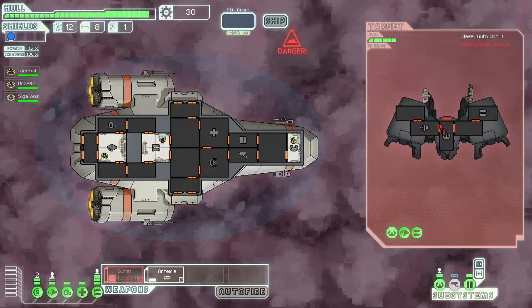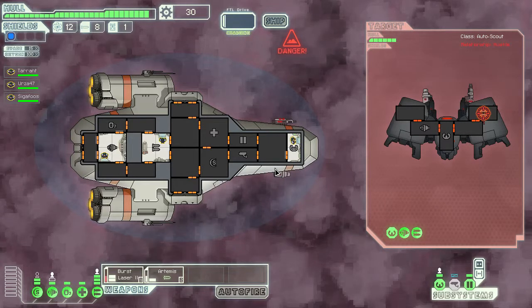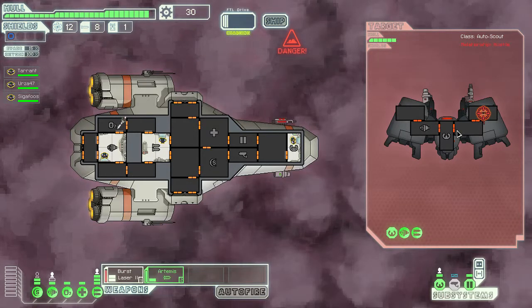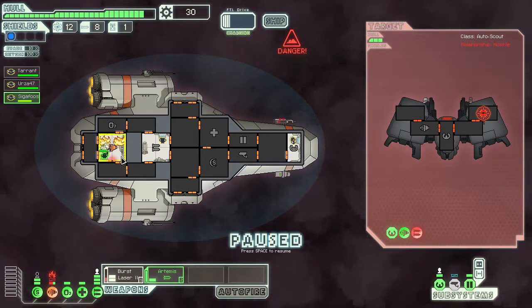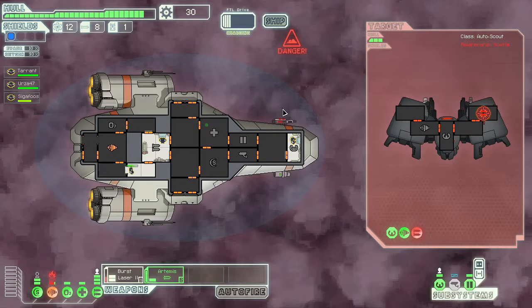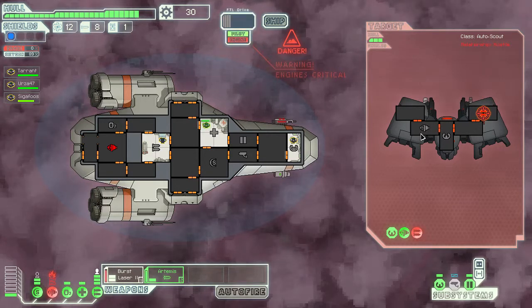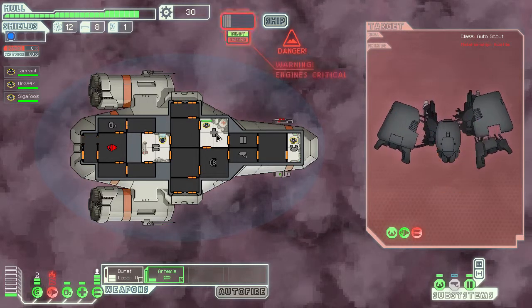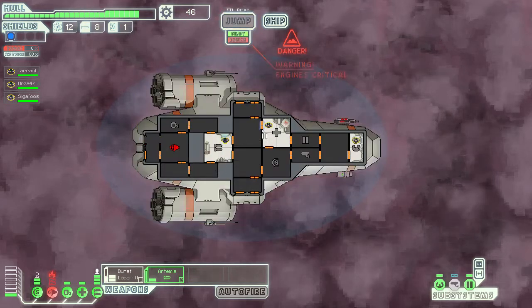These automated ships attacking the station are always the best — this guy has no shields, and it's like you get double rewards. Now that all the weapons are gone, Siggy, why don't you head to the medical bay. Let's vent and investigate the station — nothing though.